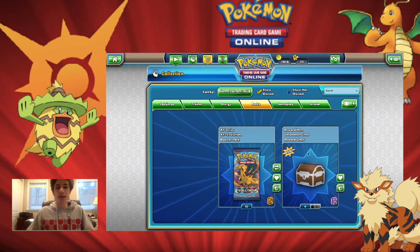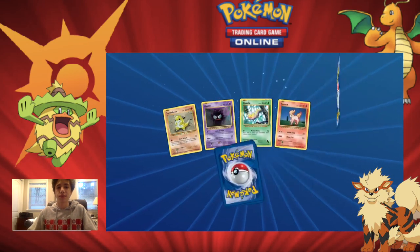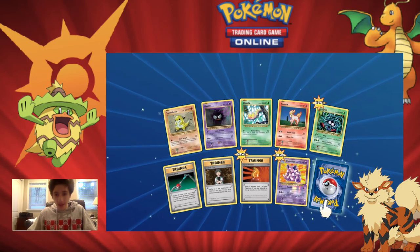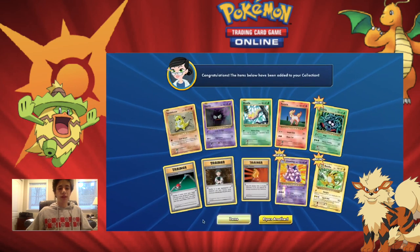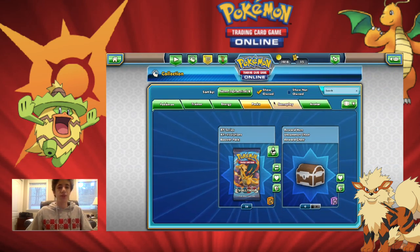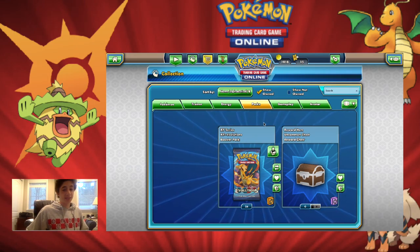We're going to open one pack of Evolutions to close out. Can we get a Dragonite? We get: Ghastly, Weedle, Ponyta, Tangela, Super Potion, Brock's Grit, Kakuna, and Raichu — I love Raichu! Comment your favorite card from Evolutions down below. Hope you enjoyed this video — make sure to subscribe for more PTCGO videos, leave suggestions below, and stay tuned for pack openings, deck profiles, VGC content, and much more. Hope you guys enjoyed, bye!